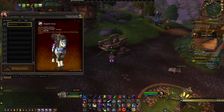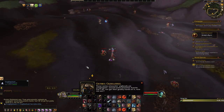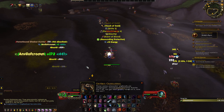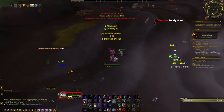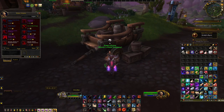Next are the Dapple Gray and Stormsong Coast Watcher. To get these mounts you must become exalted with the Storm's Wake. The best way to get exalted is to complete the Stormsong Valley story questline and then farm the daily world quests that come up in the zone. Once exalted, speak to the Storm's Wake Emissary located here in Stormsong Valley and purchase the mounts for gold.